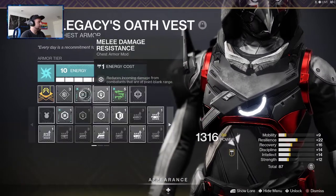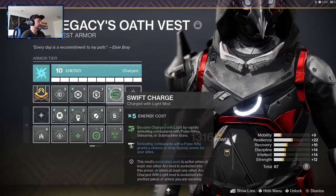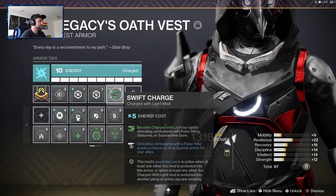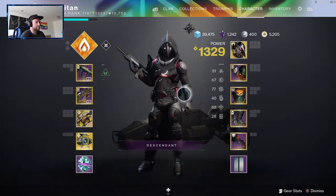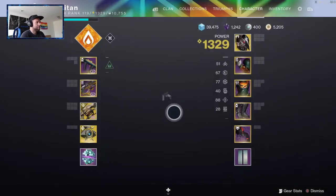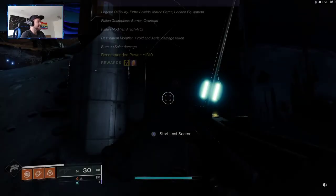I'm running the Celestial Nighthawk with Blast Radius and Scout Rifle Ammo Finder, as well as Overload Submachine Gun, Anti-Barrier Scout Rifle, and Heal Thyself. On my chest, I have the Arc Resistance mod — make sure you have that — and Swift Charge, which gives you charged with light by rapidly defeating combatants with pulse rifles, sidearms, or submachine guns. I also have High-Energy Fire and Breach and Clear on my legs.